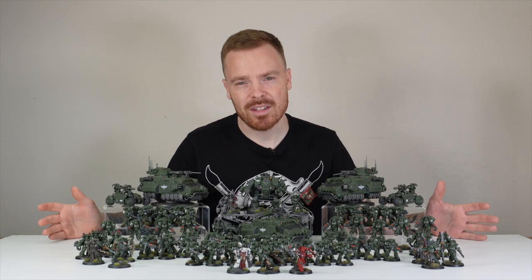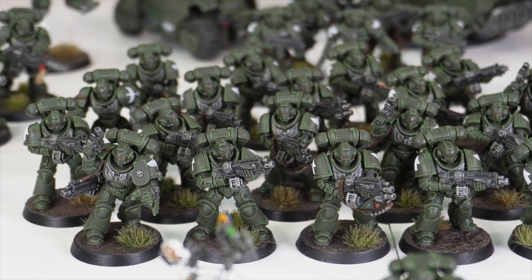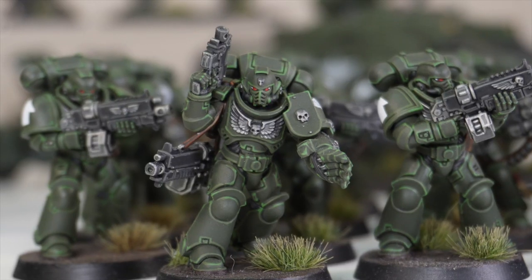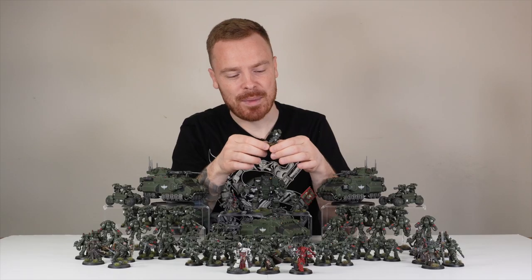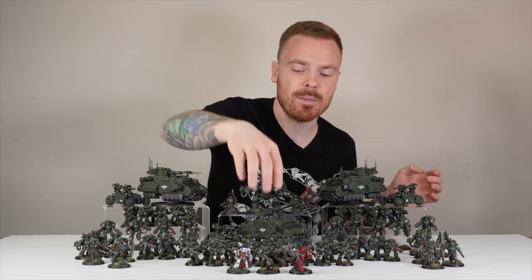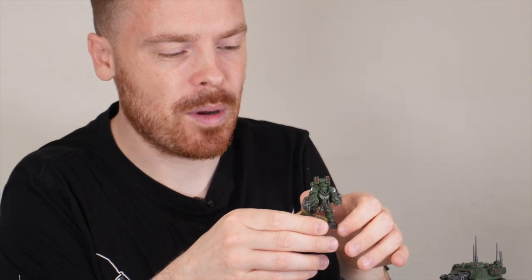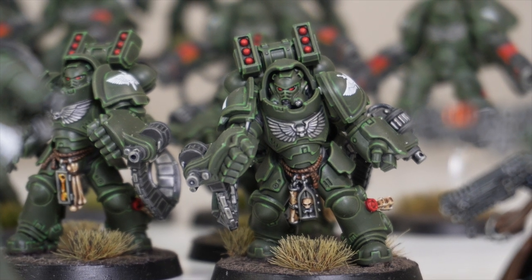Following all those heavy hitting units, this army has a vast swathe of infantry and there's loads to go through. Firstly, what Primaris force would not be complete without some Intercessors - we've got a load of them, probably my favorite 40k miniature just because you can add so much to it. We've then got a load of Aggressors, two sets of three flanking here. Love the Aggressors with the load of firepower they have - those Gaunts knit bolt weapons - and this great advancing pose as if just gunning down the enemy.